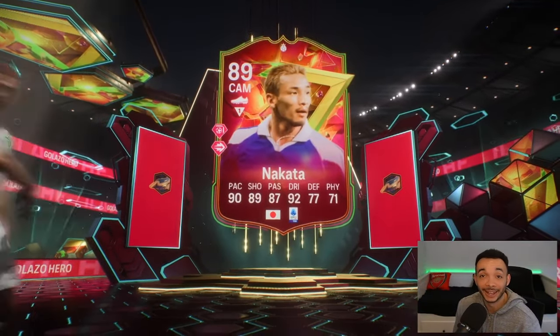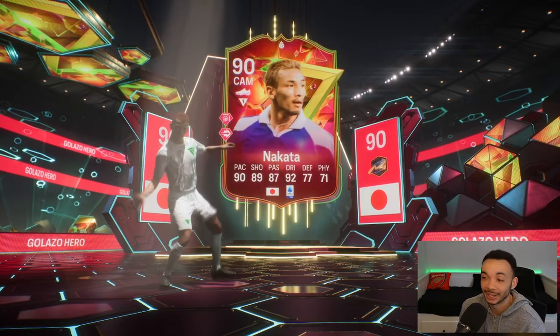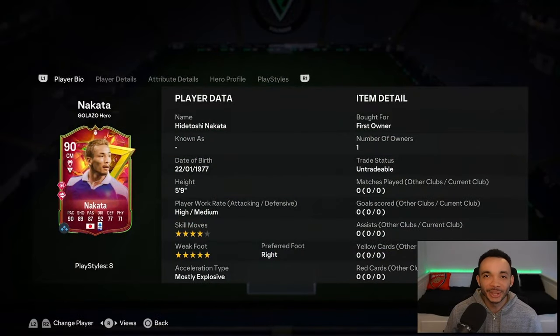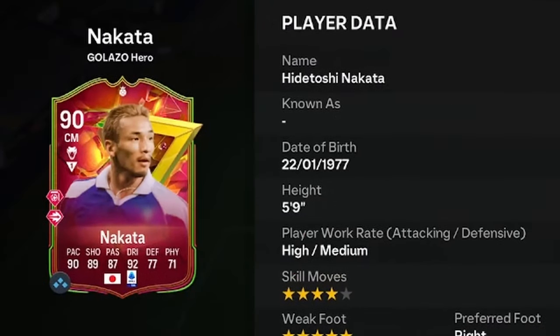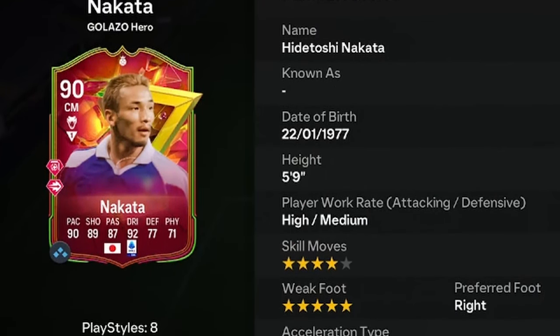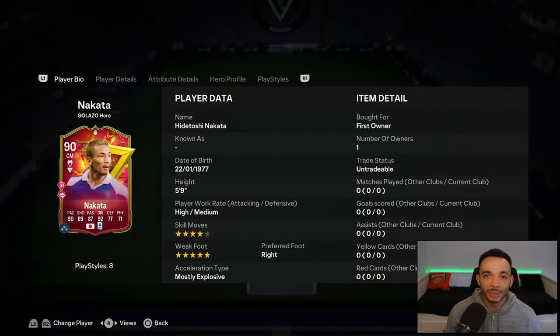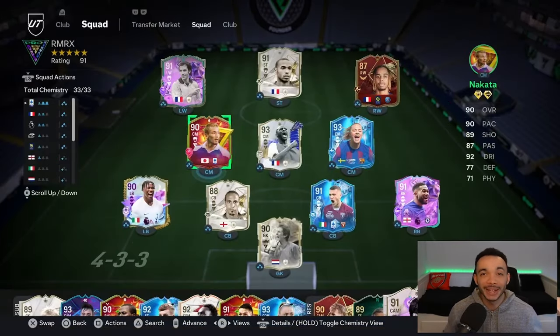Here he is - this guy was a legend for me last year, let's see what this one's like. We're looking at 90-rated Golazo Hero Hidetoshi Nakata. He's 5 feet 9 inches tall with an average and lean body type, high/medium work rates, right footed with a five-star weak foot and four-star skill moves. We're using a Hunter on him, which makes him mostly explosive accelerate type, and the SBC is coming in at just under 75k.